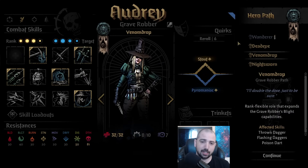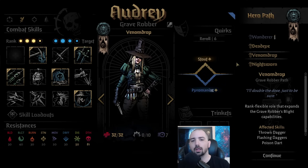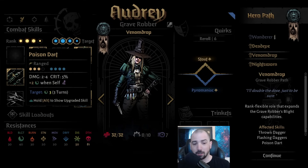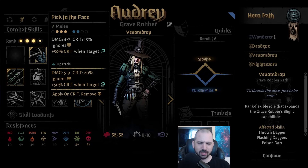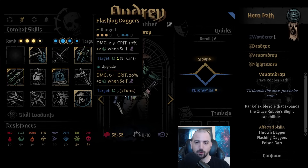Next up is Grave Robber, my personal favorite, and I decided on Venom Drop. Again, a lot of usability in all of these, but I feel like Venom Drop's the easiest. Just throw her into the party and she can kind of do what she needs to without too much assistance. This is the first version of it — you get the bonus Blight on Shadowfade, and on upgrade it gives Speed. This is a dot-centric path, obviously. Flashing Daggers puts out an unethical amount of damage, especially Mastered — even Unmastered — with that resist pen. You just get this massive stack of Blight on two people. Darts do a lot of Blight as well and can hit all positions, which is very helpful.